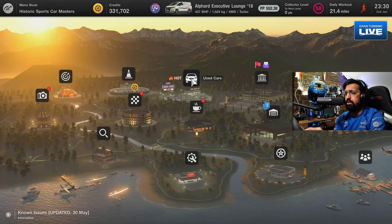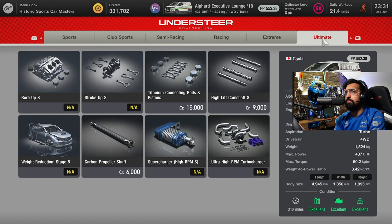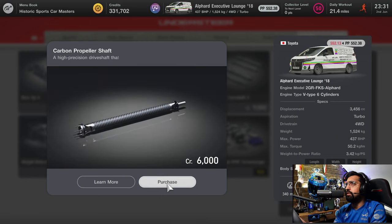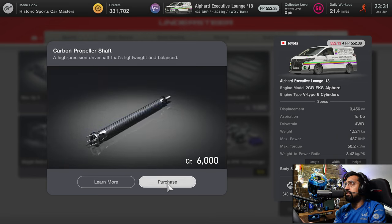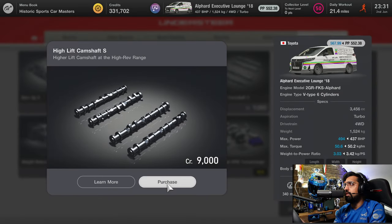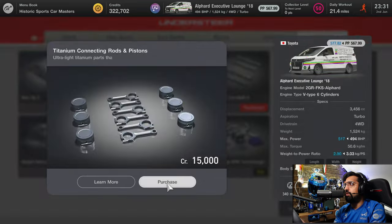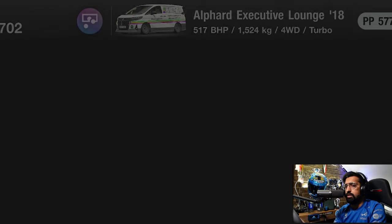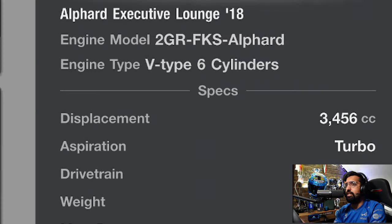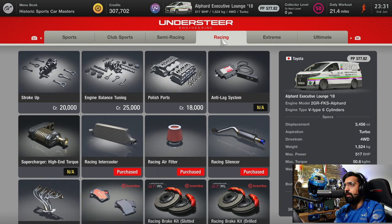We need to go around in sort of GT3 spec in a Toyota Alphard - let's have a look in the tuning shop. There's a carbon propeller shaft but that'll actually reduce the PP so I'm not going for that. We'll do the camshaft - that's going to give us some more horsepower. We'll do titanium rods. I didn't think this thing had a turbo, but oh no, it does - it has a high RPM turbocharger. I'm just a fool.